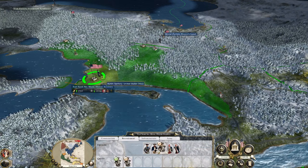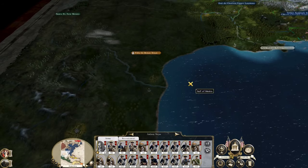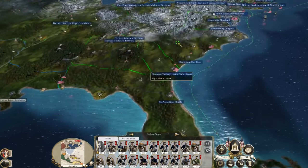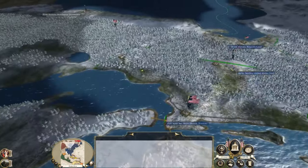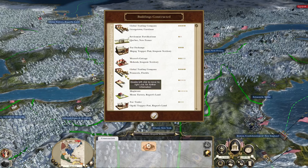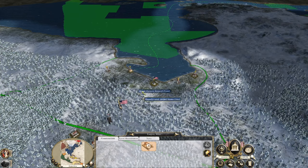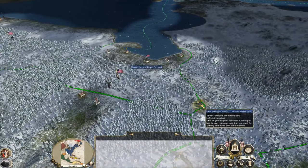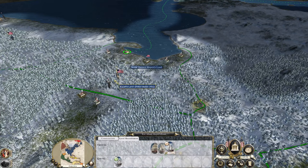I recruit some militia to help Anthony Wayne. What to do with Anthony Wayne — let's get some upgrades flowing. More trade — adding a bunch of extra furs onto the market. I think we effectively control the fur market except for some areas of Russia — they also provide stuff.